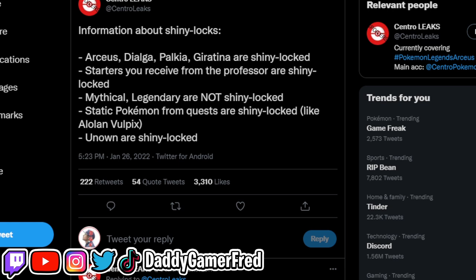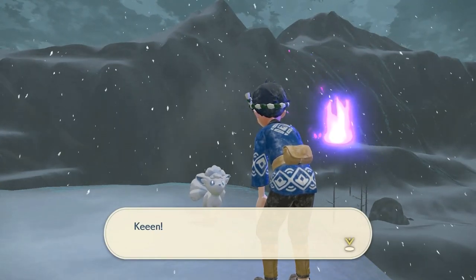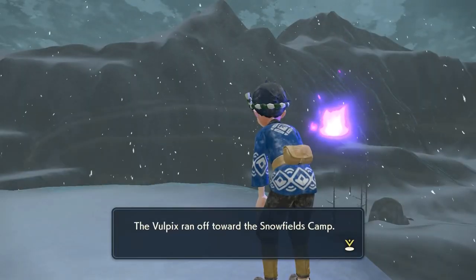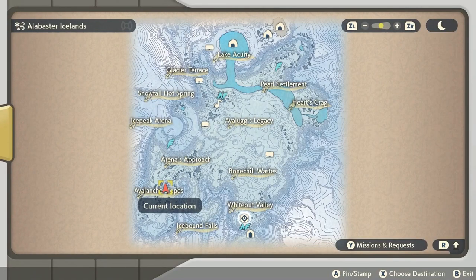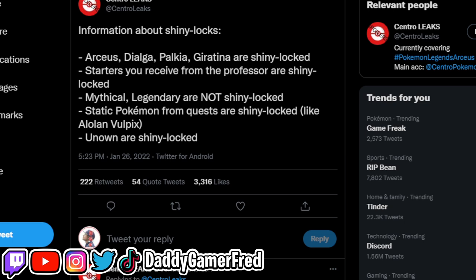Static Pokémon from quests are shiny locked, like Alolan Vulpix. There is a quest in the game that grants you an opportunity to catch this Alolan Vulpix, and it is shiny locked. Unown are also in the game — they have a side quest where you have to find them out in the overworld in hidden spots, kind of like Korok seeds. You throw Pokéballs at them when you see them in the wild, but they will never be shiny.